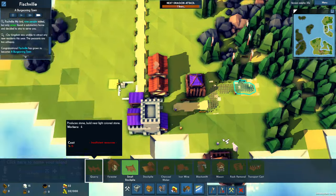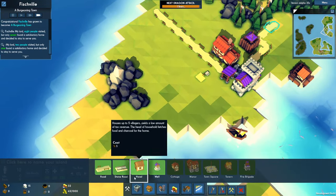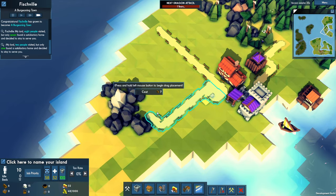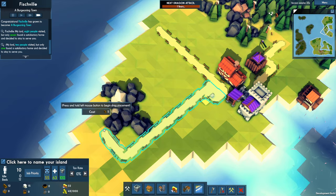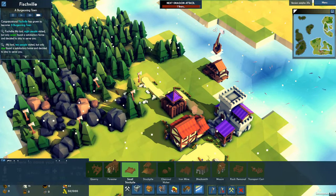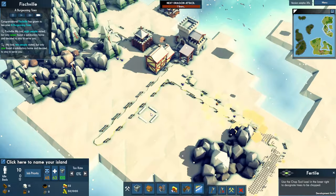We're going to need a quarry on this island — not a bad idea to get that going sooner rather than later. The closer I can put it to my important stuff, the better I'll be. Like I said, I need people.